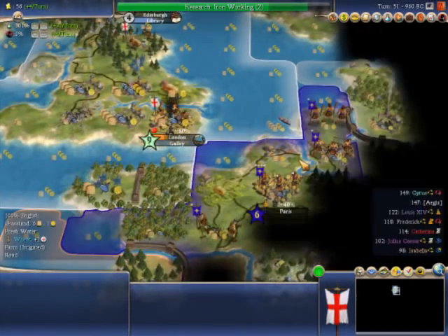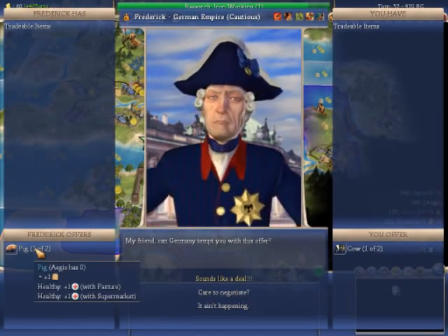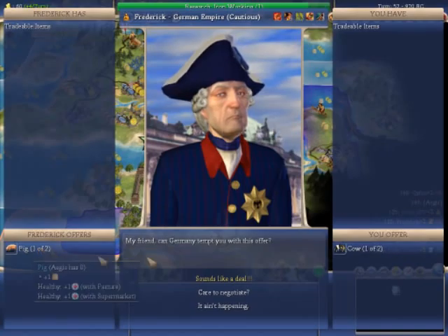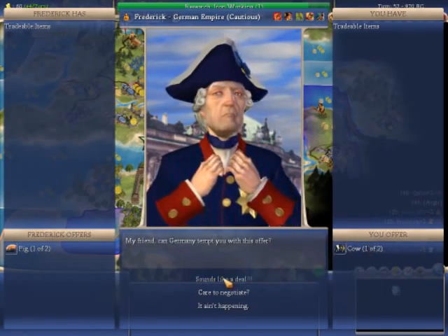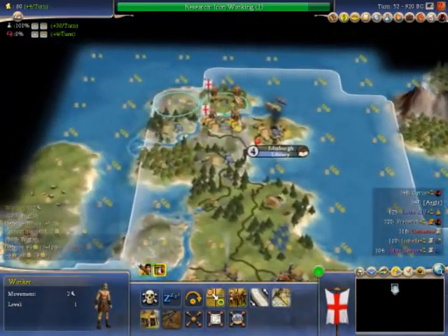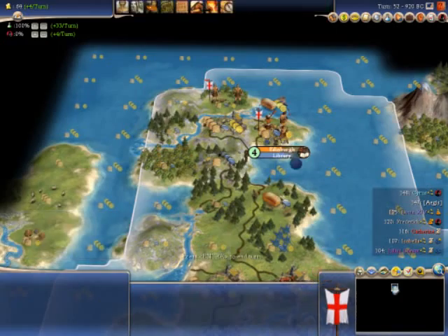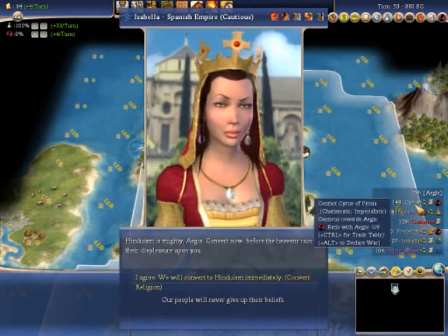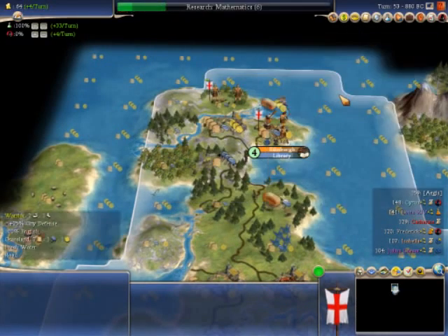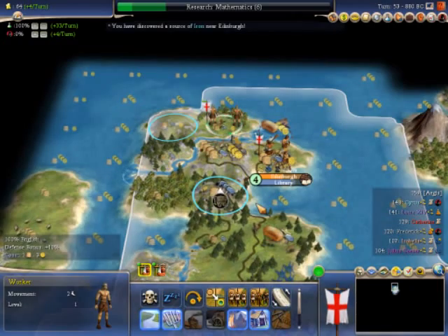Now that I've researched sailing I've been building a galley. Galleys can move on the coastal squares but not on the ocean squares. This sort of trade deal helps to keep the leaders happy with you - one food and two health in exchange, so I like to always accept those. Fur provides happiness which I'm going to need. Isabella is already annoyed with me. Anyway, I'm approaching my YouTube limit, so I'm going to stop now. See you guys later in the next one.